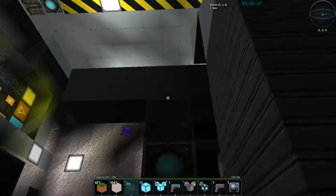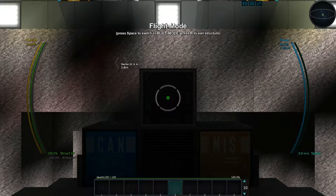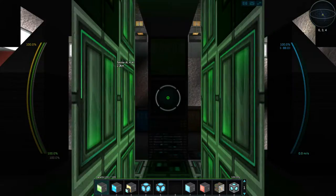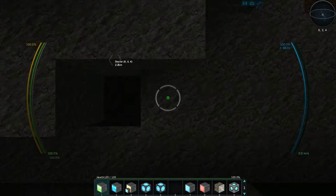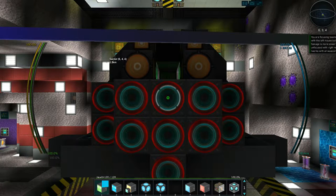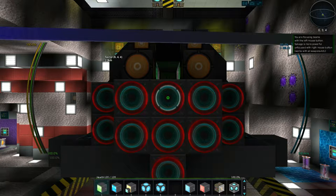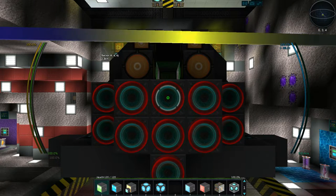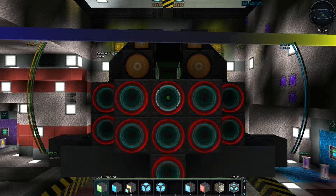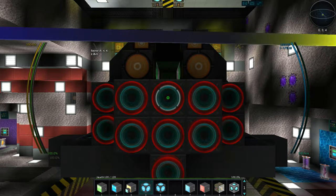I'd like to view out of the ship if I could. If I press and hold shift I can kind of go backwards, but how do you rotate left or right around the ship to view it? If you could tell me how to control the camera once you're in your ship, that would be great. Let's do the elevator — I'm going to press it and watch up above.